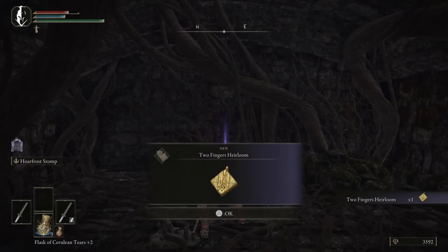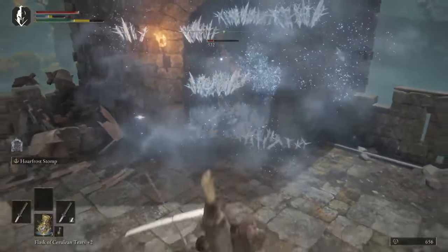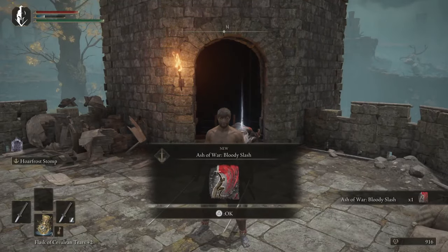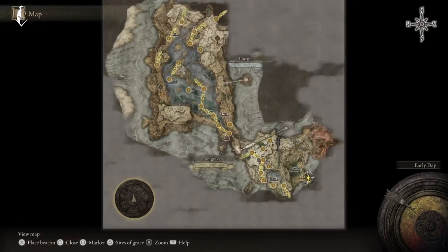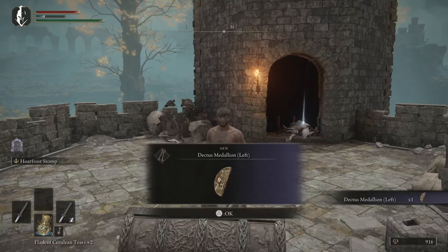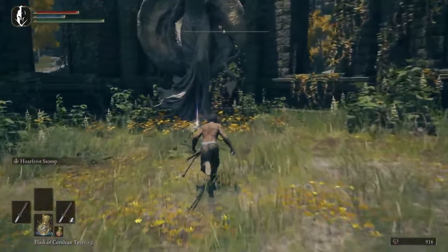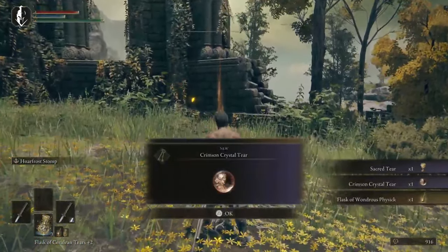Then we're going to come to the Two Fingers Heirloom, which is a faith talisman — it gives us five faith and it's here in the Purified Ruins, just north of Stormveil. Then we're going to come up here to get our Bloody Slash, our first blood ash of war — it's in the exact same location at Fort Haight as the first Dectus Medallion that we get. Grab both of those while you're here, then we're going to the Third Church where we're going to get another sacred tear.